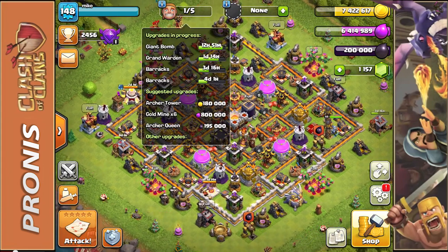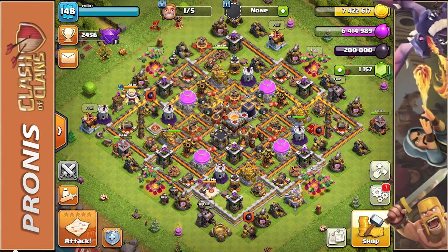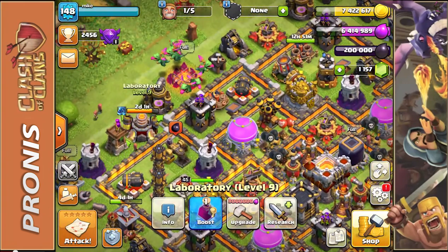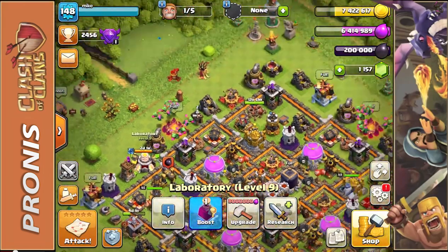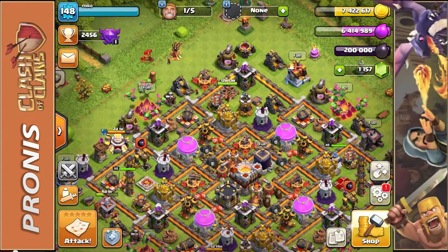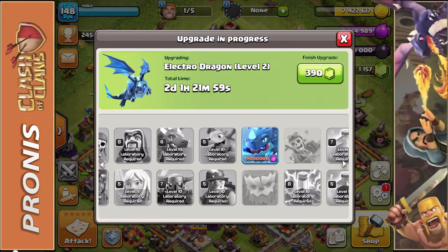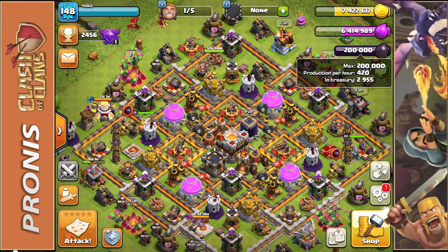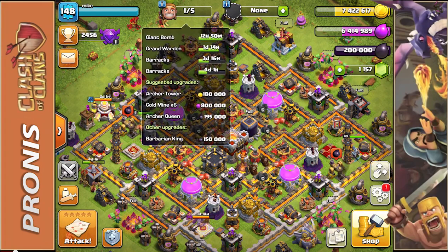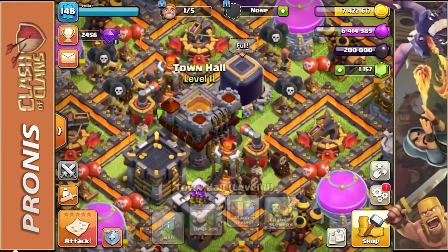I did just complete a builder — one of my builders is completely free now and I'm going to be using that to my advantage. One thing I want to note is that these Electro Dragons are going to be fully upgraded to level two in two days. So I don't want to use up all of my Elixir because I'm going to want to use as much of that to upgrade to the level three Electro Dragon. Instead, I'm actually going to be upgrading my Archer Queen — she's going to take 195,000 Dark Elixir.